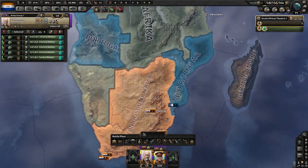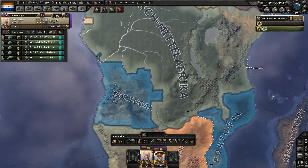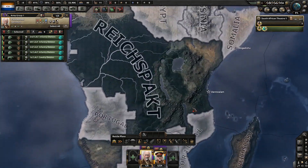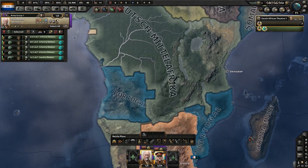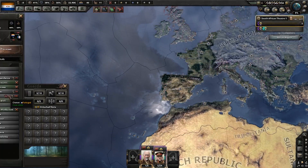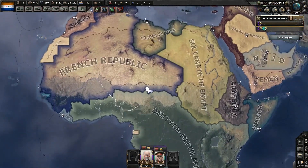I think we're probably going to want to attack Portugal before we attack Middle Africa, which is part of the Reichspacht — so it's obviously going to be a little bit tougher nut to crack. Whereas Portugal's isolated and they don't have any allies currently that I know of, so this should be a little bit easier.